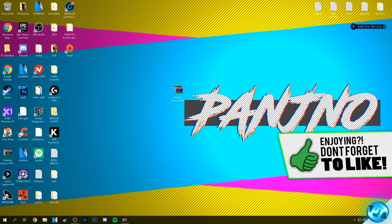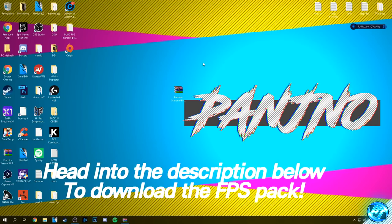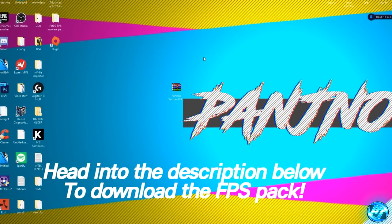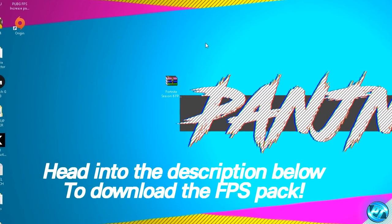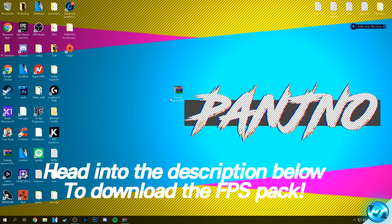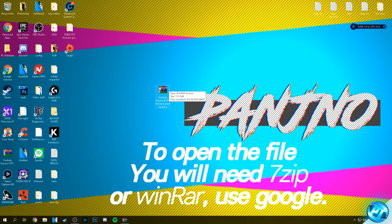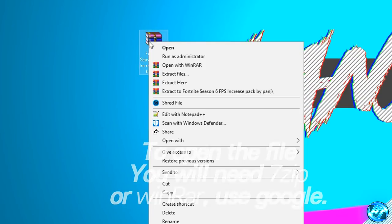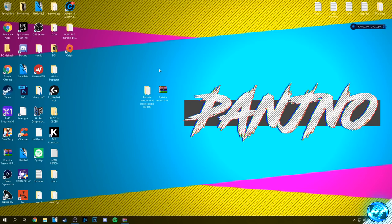Starting off, we're going to go down into the description below and download the Fortnite Season 6 FPS Increase Pack. If you've watched my previous videos, you'll have followed this step before, so we're simply downloading the latest pack. Once you've downloaded the file, place it onto your desktop — you'll be given a file named Fortnite Season 6 FPS Increase Pack by Panj. You'll need either 7-Zip or WinRAR; if you don't have either, download one from Google. Right click the file and select extract here.